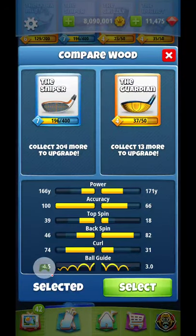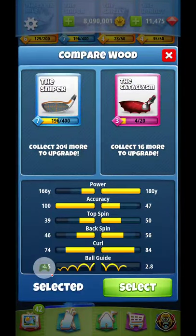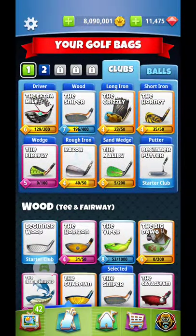When you get into the new club selection and you can upgrade the Guardian, try to upgrade it a bit as you roll into the higher tours. The Sniper is the most accurate club right now — accuracy is at 100 — however the power, topspin, and backspin aren't that great. The beast of all clubs is the Cataclysm. Right now accuracy is lower since it's only level 3, but as you progress and upgrade, the Cataclysm is the top wood club.